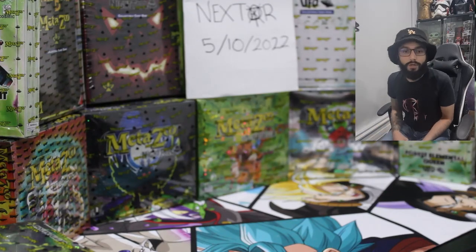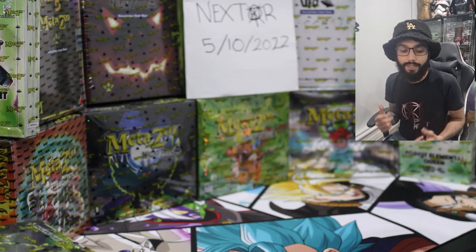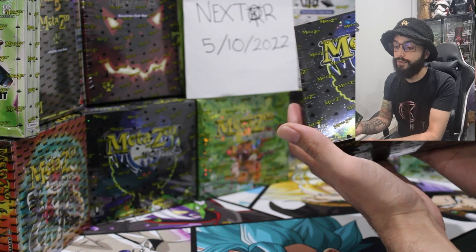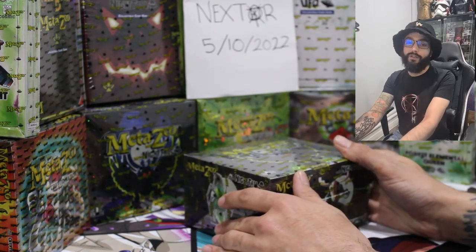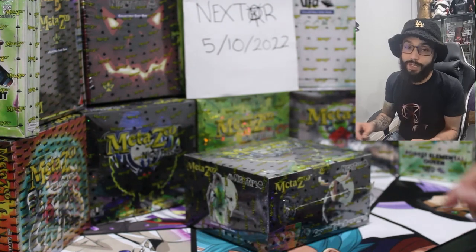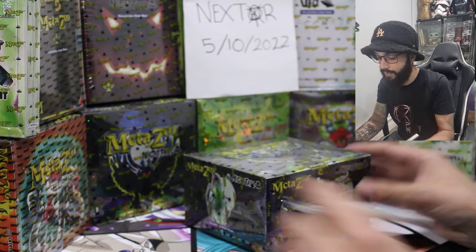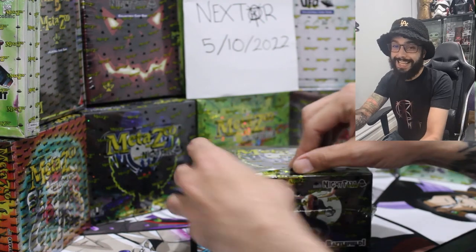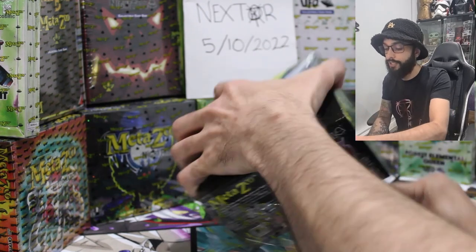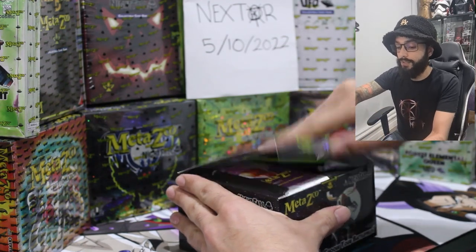Hey, welcome back to Nexter's Trading Card Collection with your boy Nexter. Today we've got another box opening — a Nightfall booster box. We are still on the hunt for that Old Scratch. If we find that Old Scratch by the 20th of this month, before the release of Seance, apparently there is some sort of Salem Seance care package that Microdell is giving away, which should be pretty interesting to see.